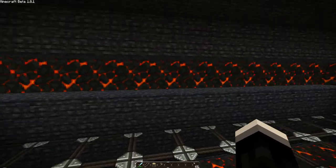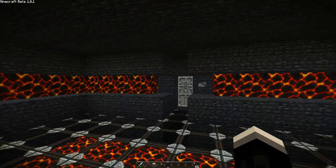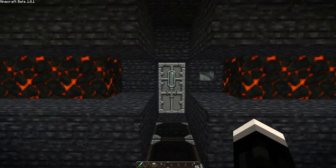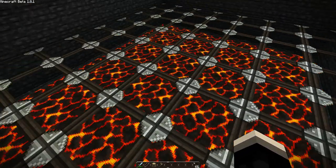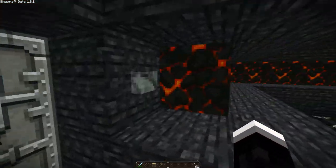It's my awesome fort. It's made out of bedrock — it's an impenetrable fortress. Well, almost — there's a door. Anyway, it's got some lava floor, lava walls. I thought it was pretty cool, it was a fun idea.